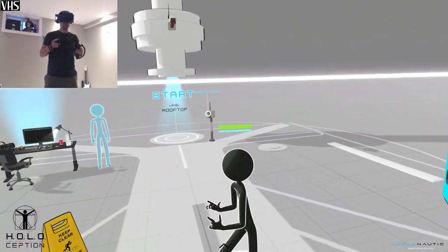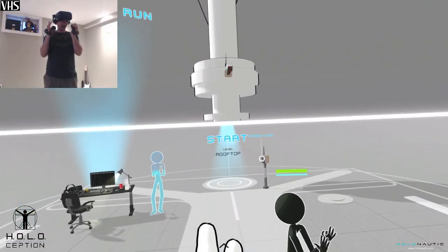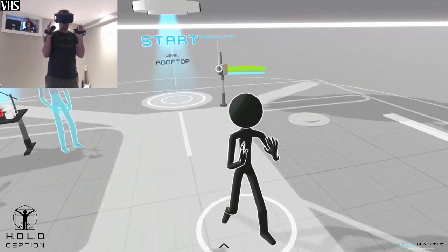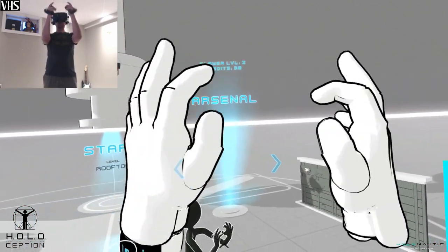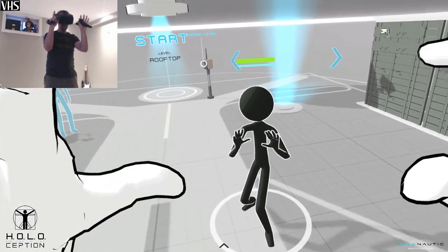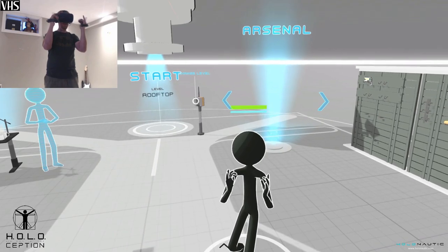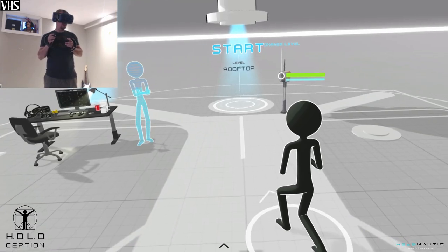What's up guys, Jason here from VHS Productions. Today I am playing the beta for Holoception. This game is currently in development. The idea is you have a little puppet and he mimics exactly what you're doing in third person. It has full Index controller support with finger tracking, and your character mimics your finger movements. You can give yourself the finger or the devil horns — it's a really awesome concept.